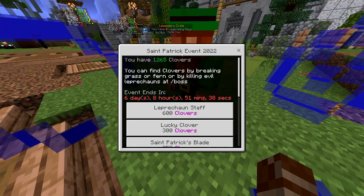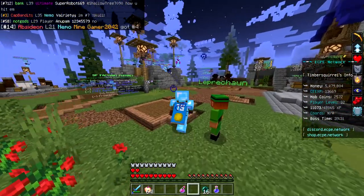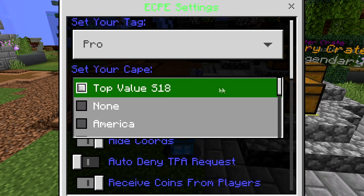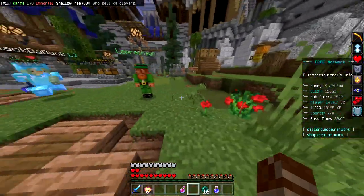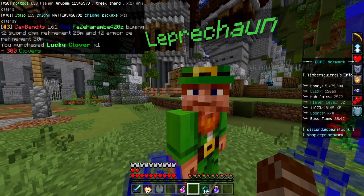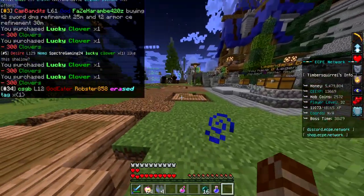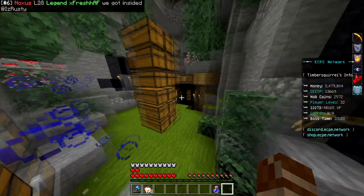That puts my total at 1,265 clovers. I don't really want a cape since I've got my F-top value cape on which I really like. One thing you may not know is I've actually got two of these — season 18 and season 19, so I can wear whichever I prefer. I keep season 18 on since it makes me look more OG. What I want to buy is a whole bunch of lucky clovers, so we're just buying four of these. I've already got the pinch D-tag and the leprechaun staff, and the Saint Patrick's blade isn't worth it since I have a skeleton sword.